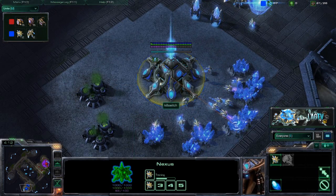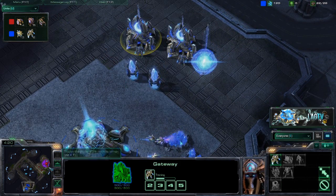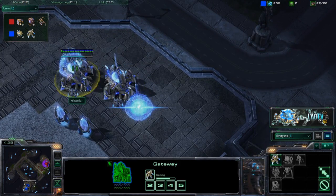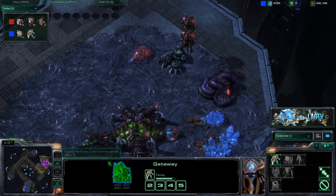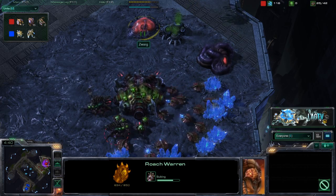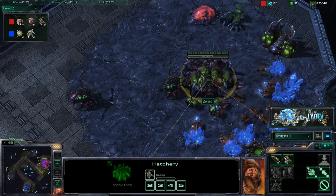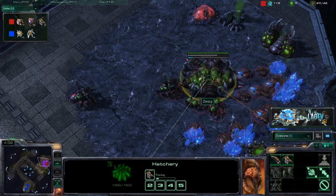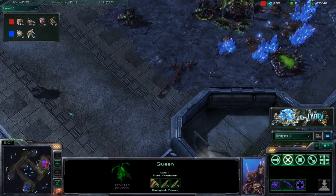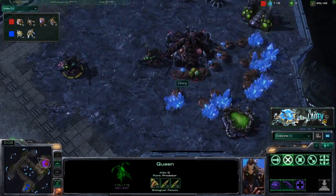Kill Switch still does not have an assimilator or gas going and only has 12 probes, though he just warped up 2 more. Looks like he's going heavy on zealots for a fast attack — probably 6 to 8 zealots. The Zerg is just now getting his extractor and a roach warren. He's also getting 3 queens, so we may see that queen-roach build with infinite heals.